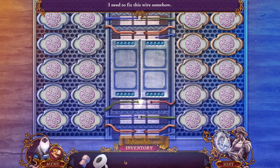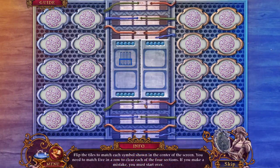Okay, I need to fix this wire somehow — how about with some tape? Flip the tiles and match each symbol in the center screen. Oh, this is going to be interesting.